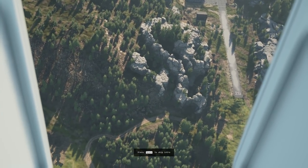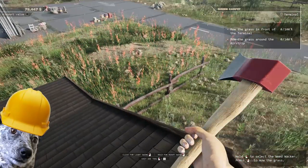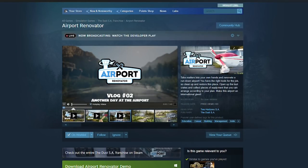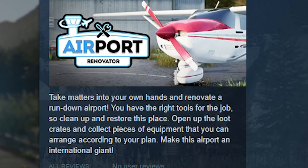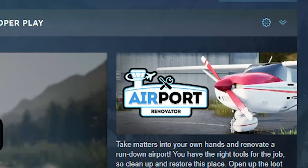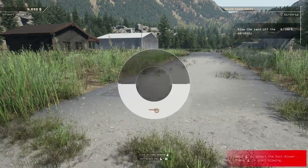Welcome back everybody. After the success managing my one runway, one gate airport over in Sim Airport, I decided I'd take a shot at renovating airports. We're playing Airport Renovator today - this has a free demo over on Steam. The description says: take matters into your own hands and renovate a rundown airport, open up loot crates and pieces of equipment that you can arrange according to your plan, make this airport an international giant. It looks like they have a fairly accurate render of a Cessna - based on the nose and how swept back the windscreen is, that might be a Cessna Cardinal.